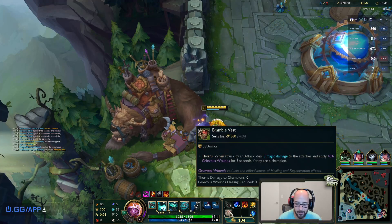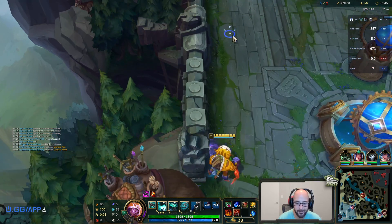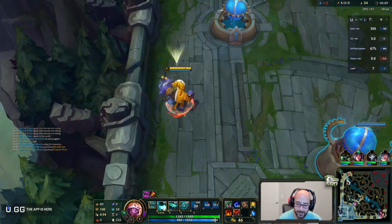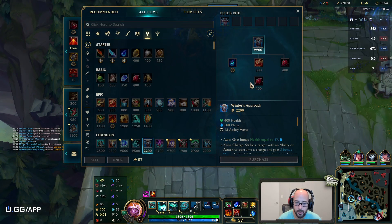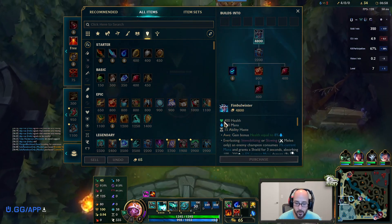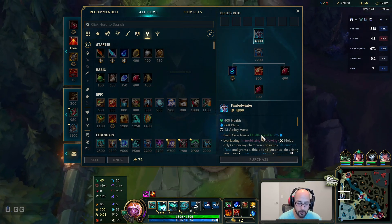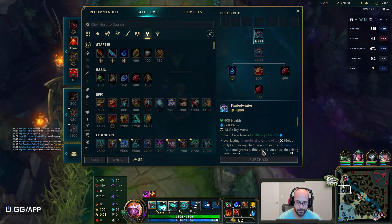We are going to detour and get a couple of odd items - it's a little weird having these three. But we'll make it work. This guy you really need to have a heal cut. So we're going to grab this and then this is going into our Fimbulwinter build - the Winter's Approach. When we get this upgrade, it'll be 400 health, 860 mana, 15 ability haste, and then you gain health equal to 8% of your mana pool.